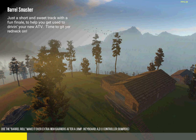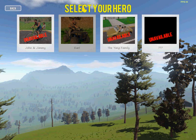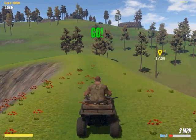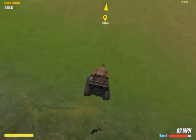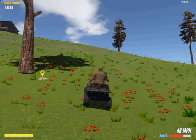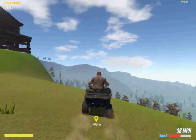Just a short and sweet track with a fun finale to help you get used to driving your new ATV. Time to get your redneck on. So this is the new character right here — this is Earl. He's a hillbilly who drives an ATV, kind of similar to Lawnmower Guy from Happy Wheels but not exactly. There go his guns falling out of the ATV. It's not like it matters anyway because we can't actually use the guns at any point.